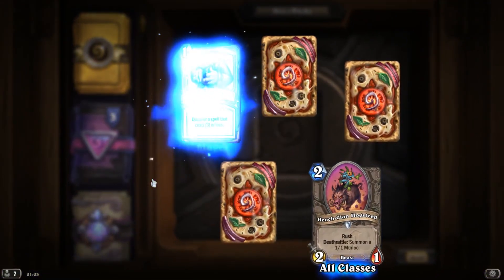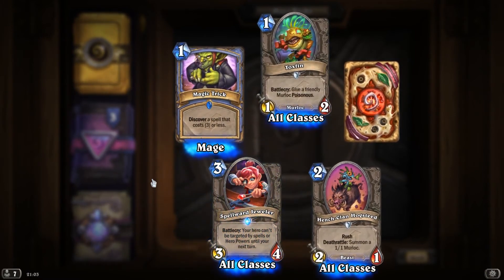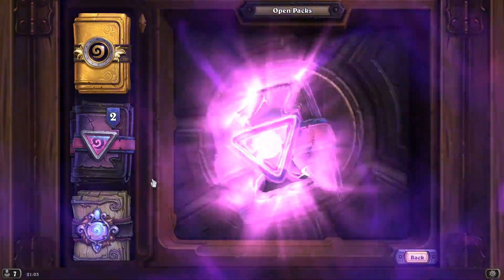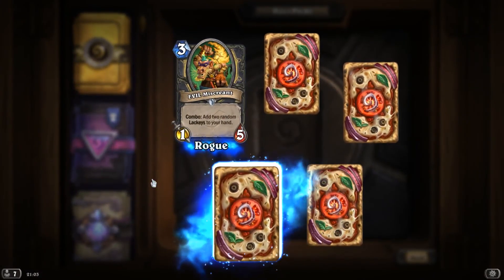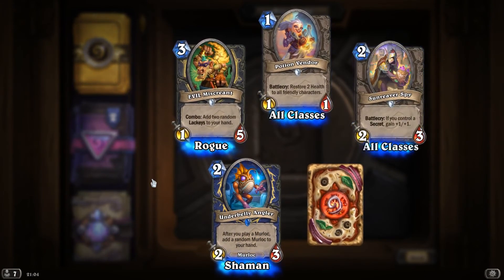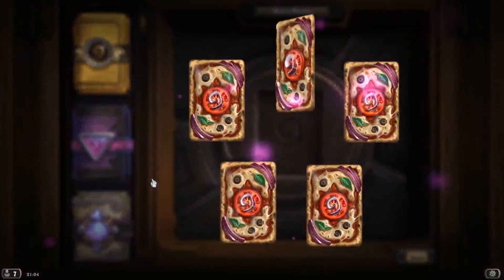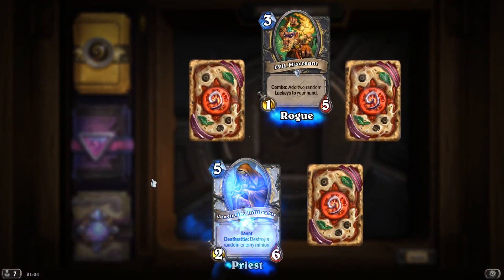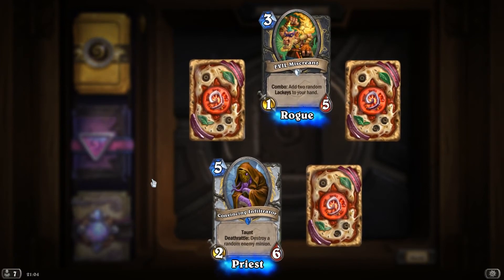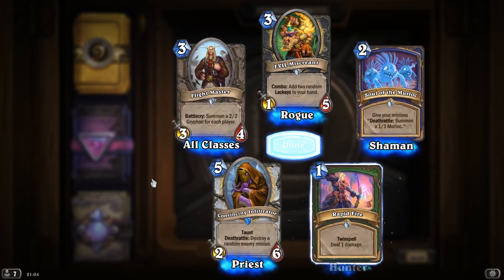HenchClan Hogsteed. Magic Trick. Toxfin. Spellward Jeweler. And Violet Warden. Evil Miscreant. Underbelly Angler. Potion Vendor. Sun Reaver Spy. And Safeguard. Evil Miscreant. Convincing Infiltrator, Taunt, Deathrattle: destroy a random enemy minion. Flight Master. Soul of the Murloc. And Rapid Fire.